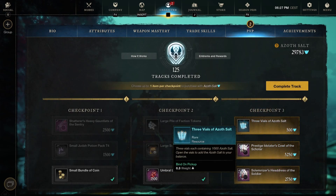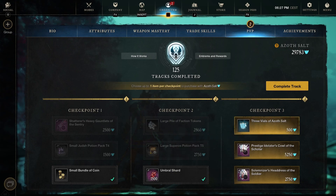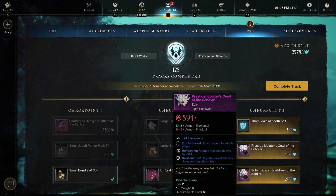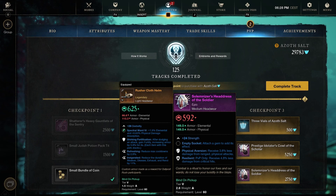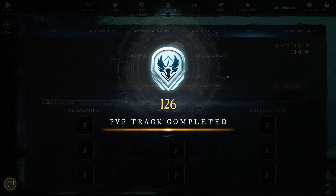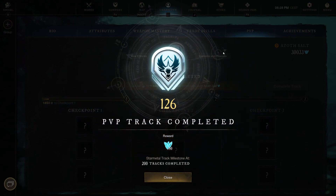3 vials of Azoth Salt. So 3,000 Azoth Salt for 500 is the best deal of Azoth Salt that you can get in these PvP tracks. Definitely gonna pick this one up. We also have the Prestigious Idolater's Cowl of the Soldier — light headwear with Refreshing and Resilient, full intellect. And the Solomiter's Headrest of the Soldier — medium headwear with Physical Aversion and Resilient. I'm gonna go for the 3 vials of Azoth Salt because that is gonna help me replenish by 3,000. Let's buy and complete track 126 and move on to 127.